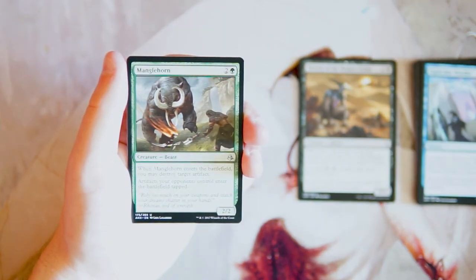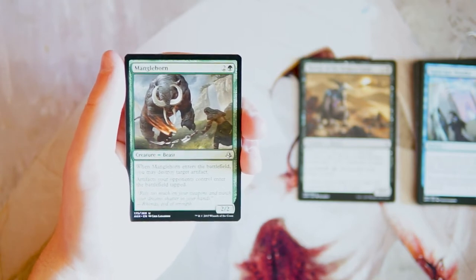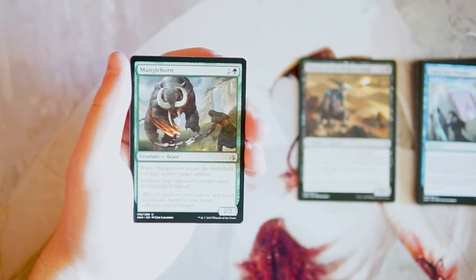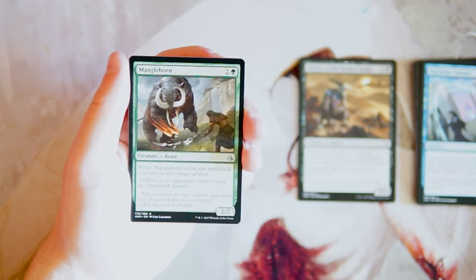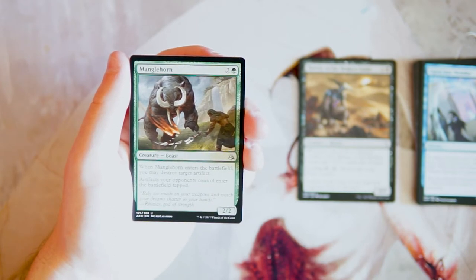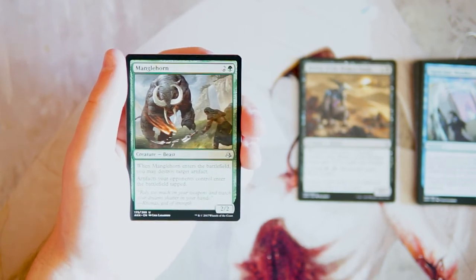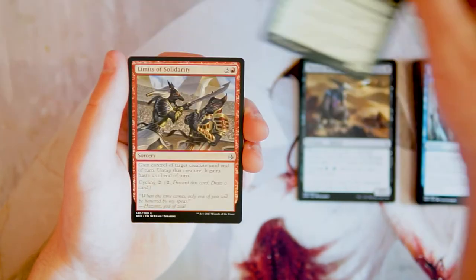Manglehorn is a 2/2 for two in green. When it enters the battlefield you may destroy target artifact, and artifacts your opponents control enter the battlefield tapped. This is very much a hate card — great sideboard tech against artifact-matters decks. It can find some value just in general, but I'd relegate it to the sideboard most of the time. It's very good in those matchups and worth having one if you're in green.